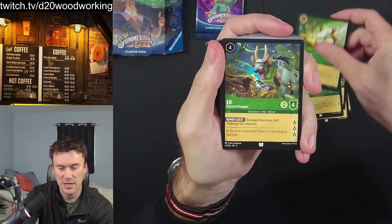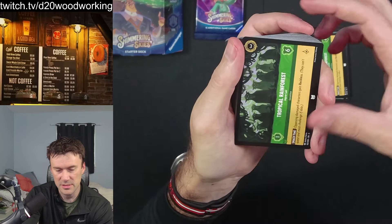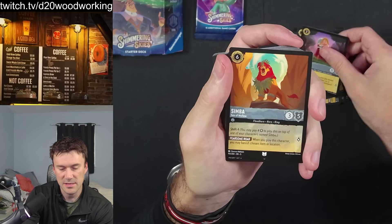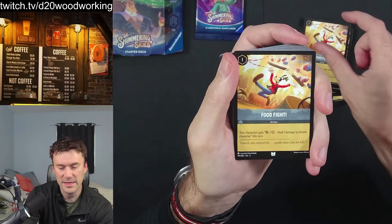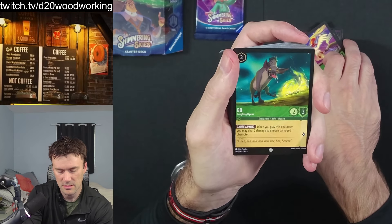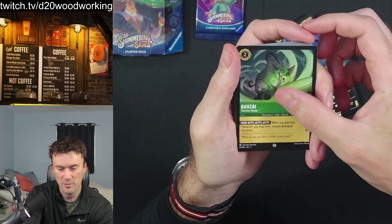We have Robin Hood again, some locations which are great to see, Arthur, Sleepy — I can put that in our dwarf deck. Simba is in there, I like that card. Also Pete, Games Referee, Cat Food Fight, Zazu — a lot of Lion King stuff in this deck. Ed and Robin Hood will be good for a lot of Robin Hood decks.